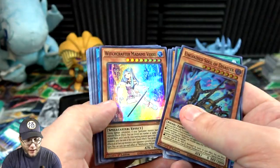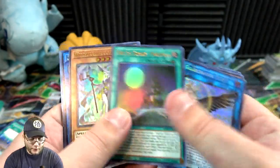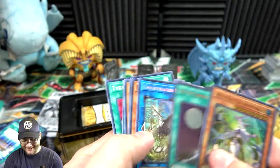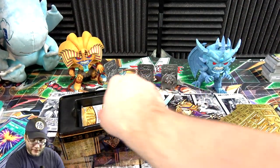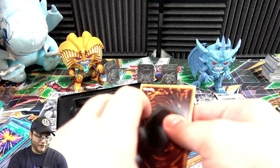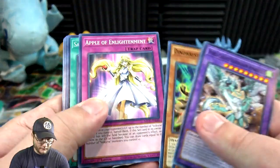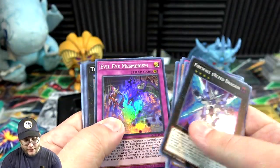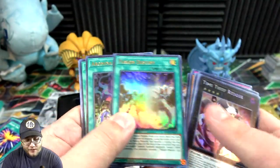Unchained Soul of Disaster, Madam Veer, Guard Dragon Elpy, another Evil Eye Domain, and then Aruru again — the most fun to say for sure. Sure wish Agarpain was not banned because I would have liked the prismatic of that too — kind of wish they would have just thrown it in anyway. Firewall Exceed Dragon, Evil Eye Mesmerism, Time Thief Redoer — that's another one that looks pretty dang awesome. Fusion Destiny and Abomination's Prison.